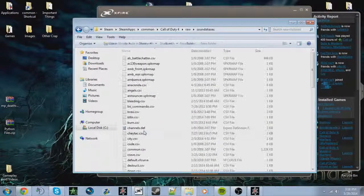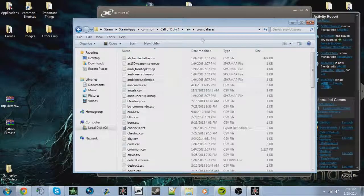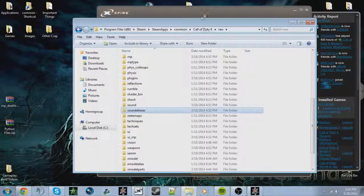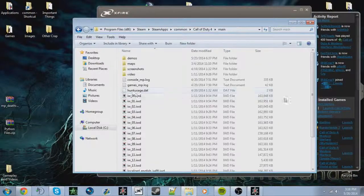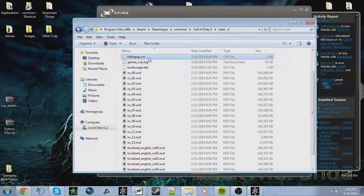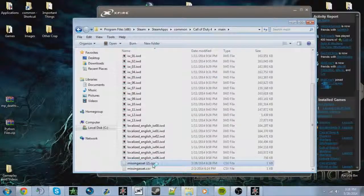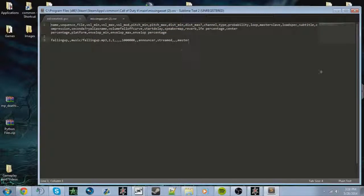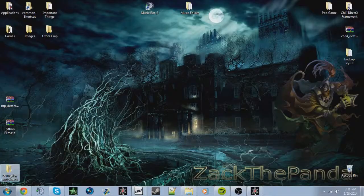Copy any one of those CSVs - there should be stock CSVs in the sound aliases folder. Go back to the main folder, paste it in there, rename it to 'missingasset', then open it up and get rid of everything inside it so it's completely blank. That should fix the missing asset CSV error.